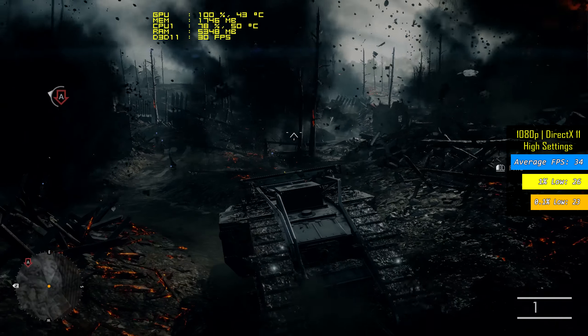CSGO again at lowest settings runs at 170 frames on average. And GTA 5 using the same settings at 720p we hit 91 on average, and at 1080p it manages to hold an average of 85 frames per second. Really nice, but not so good looking, so we pushed the graphics a bit higher and achieved almost 60 frames on average with a really good looking gaming experience. But let's see if this setup can run a few more games.